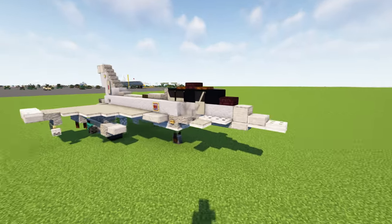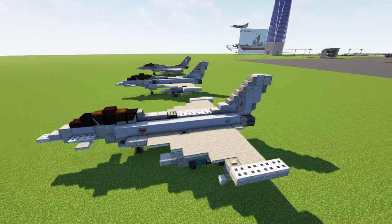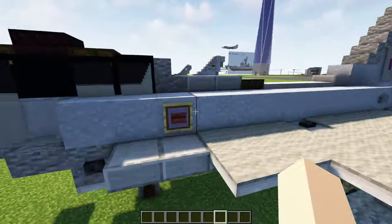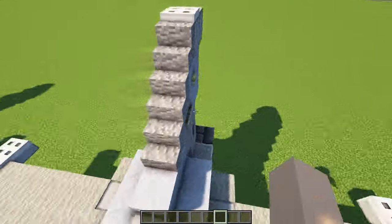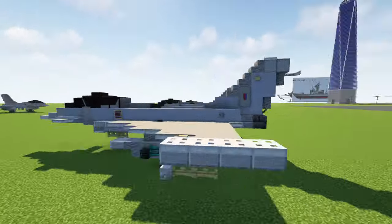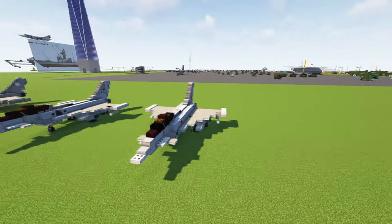Now we're going to take a look at the RAF version. In real life there are many squadrons with different markings, but I tried to get a default one. So we have the RAF roundel here, a small roundel on the wing, and a red and white stripe on the tail. The rest of the design is pretty much the exact same thing besides a couple of blocks — if you want to make another Air Force version, you can just swap them out.